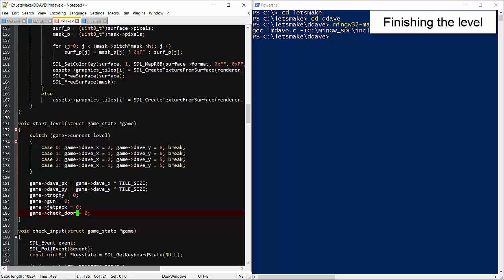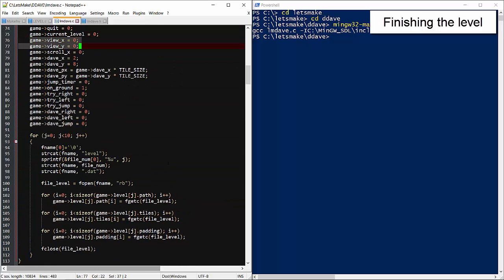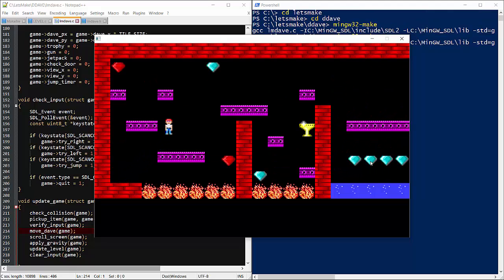Let me make sure we've initialized some of the new flags back in the original init game. Let's give this a try: pick up the trophy, exit the level, and we're on level 2.